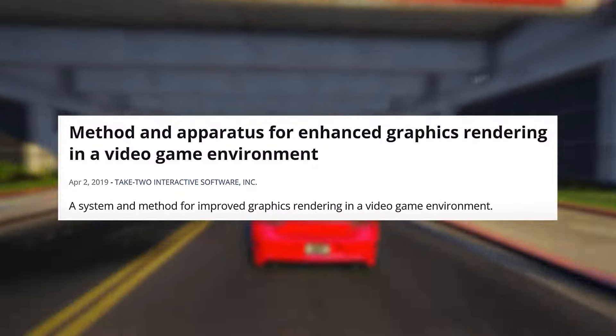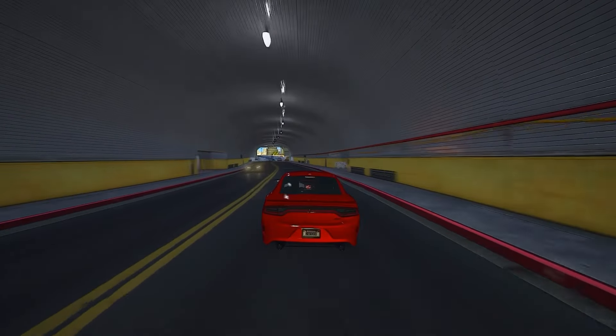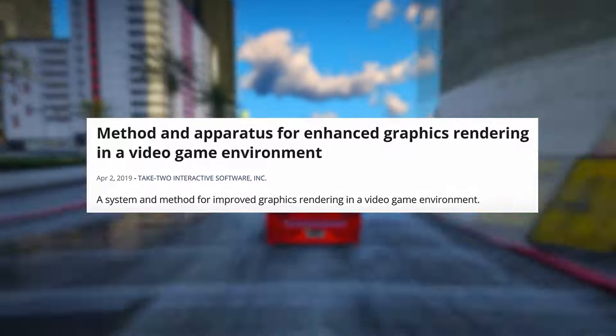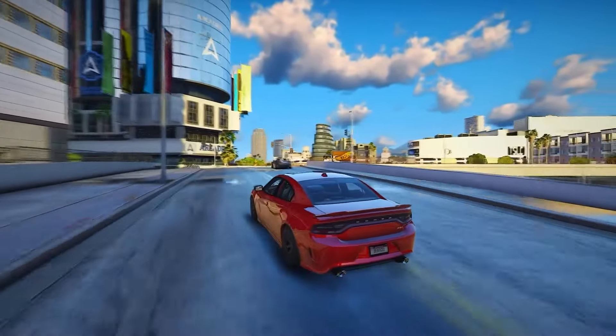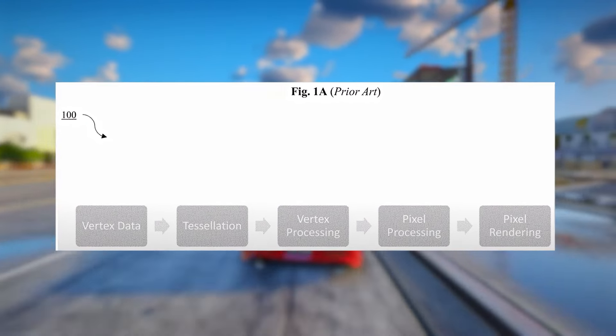The scoop comes straight from an official patent filed by Take-Two Interactive, Rockstar's parent company. Let's kick things off by checking out the patent titled 'Method and Apparatus for Enhanced Graphics Rendering in a Video Game Environment.' According to Rockstar Games, the rendering of real-time graphics usually happens in a pipeline setup like this one. At the core of it, the process kicks off by handling 3D vertex information.